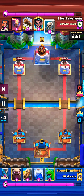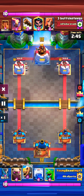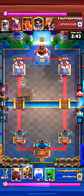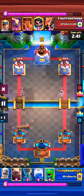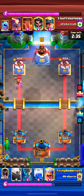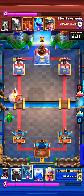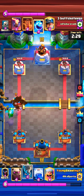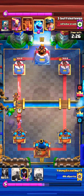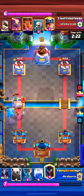The opponent here goes with the Bandit in the back — I got a Night Witch ready for that. I got the Barbarian Barrel for the Bandit in time. I select the Lightning here because I was expecting something — Lightning value dropping here with the E-Wiz and the Royal Ghost. We absolutely had to Lightning that. The Bats taking care of that PEKKA somewhat.